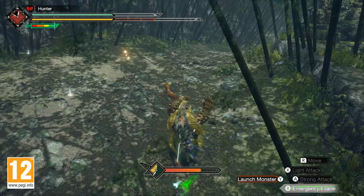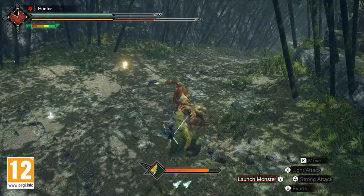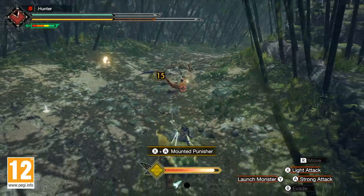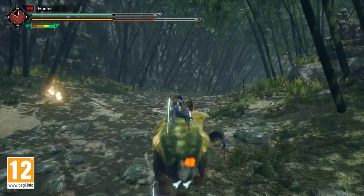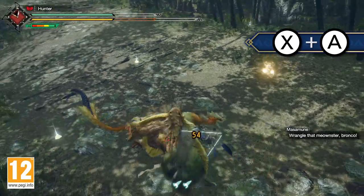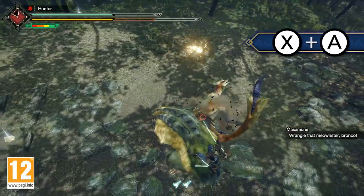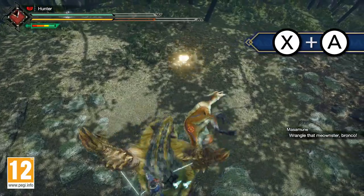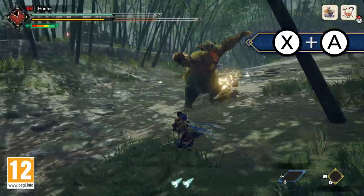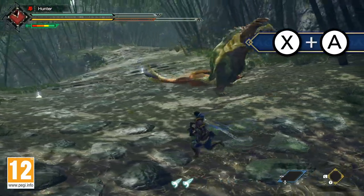Attack other monsters and perfectly evade incoming moves to fill this gauge. Once filled, you'll be able to perform a Mounted Punisher by pressing X and A together. The window for you to execute that command is small, but the payoff is huge. After a Mounted Punisher, you'll automatically dismount the monster.